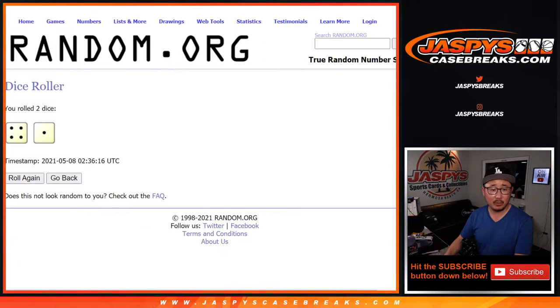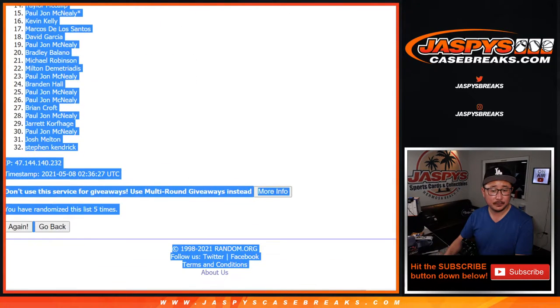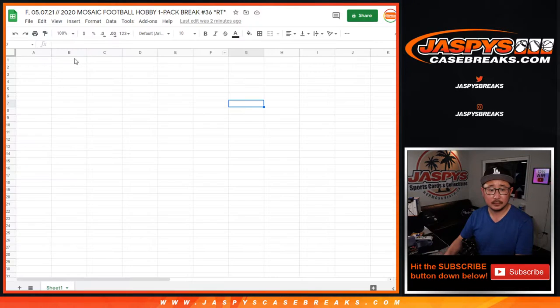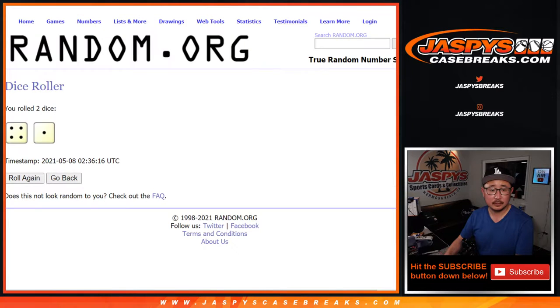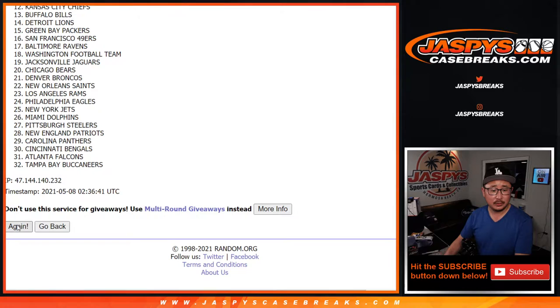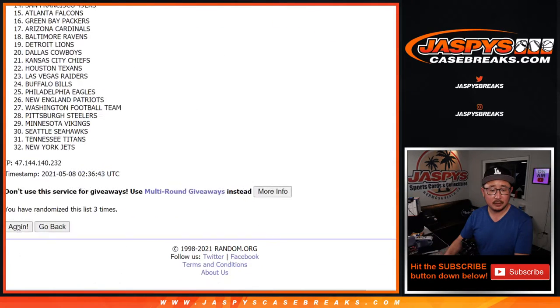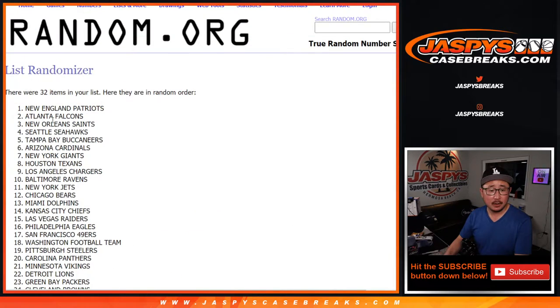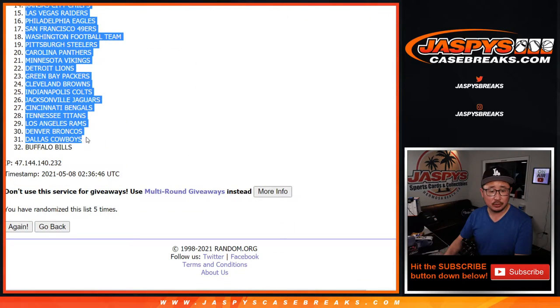Fifth and final time, 4-0-1. Rolling 4-0-1 five times for the teams — and we got the Patriots down to Buffalo. Buffalo.